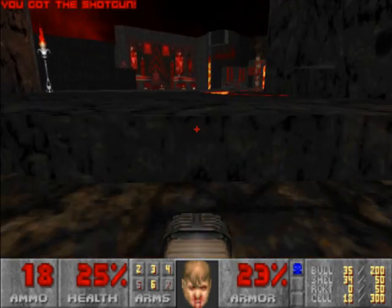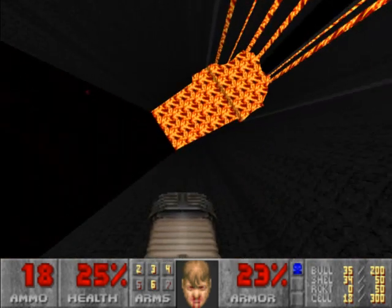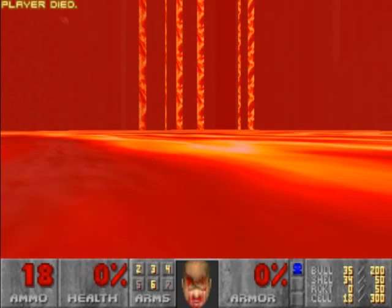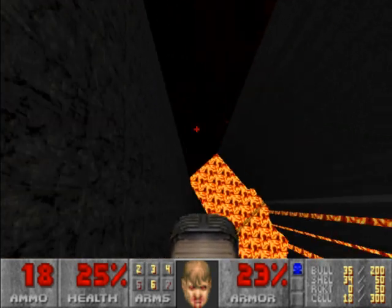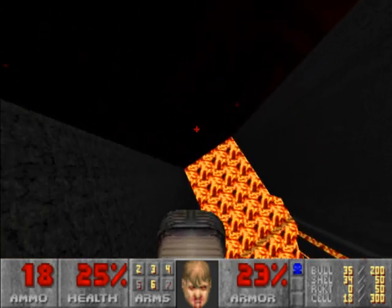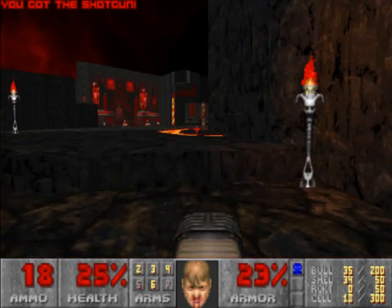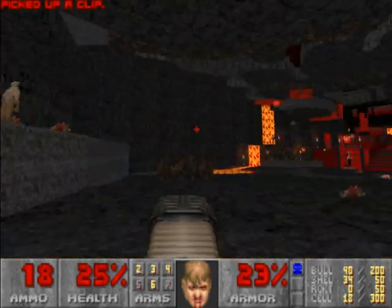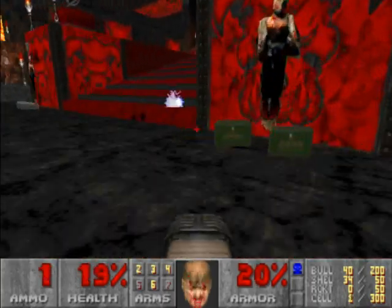It looked like an instant death pit and it was an instant death pit. What if I fall off to the side into the void? I can't — there's a wall blocking me from getting off to the side. That's not the void, that's a lava pit. That's instant death.